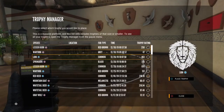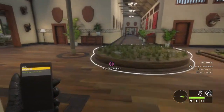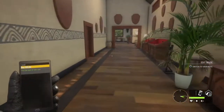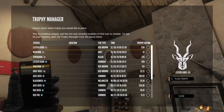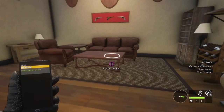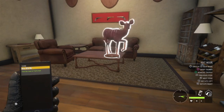And it works the same with lesser kudu. Let's say I want to put lesser kudu on that table — I just do that. I actually kind of like that too.